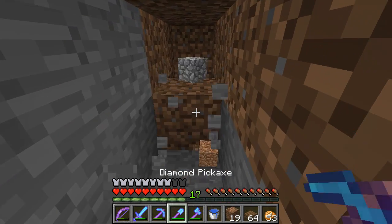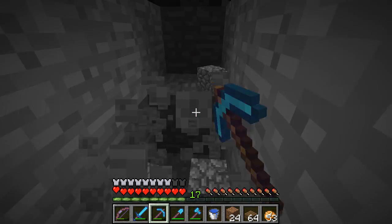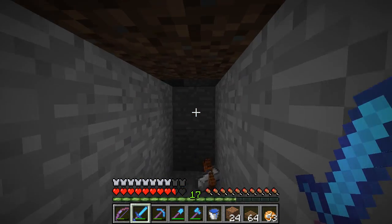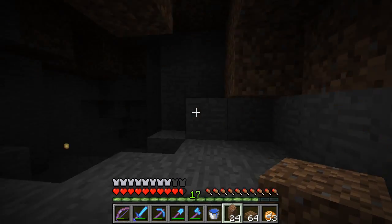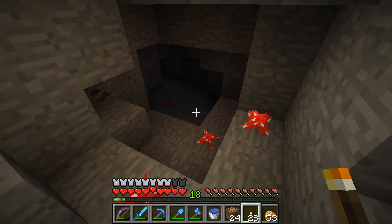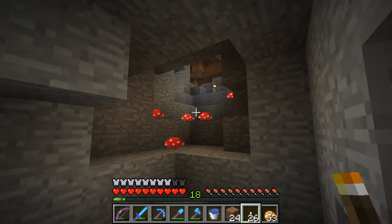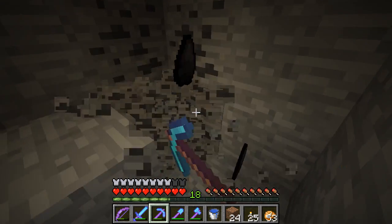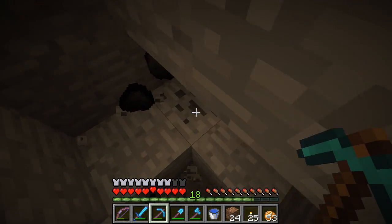Looks like they're straight ahead, maybe down a little. Oh here we go - there's a problem! Get out of here, do you know who I am? Looks like there's a cave here with some red mushrooms. Oh it doesn't go anywhere - that's good. I always like to light up caves though. Let's grab this coal, why not.